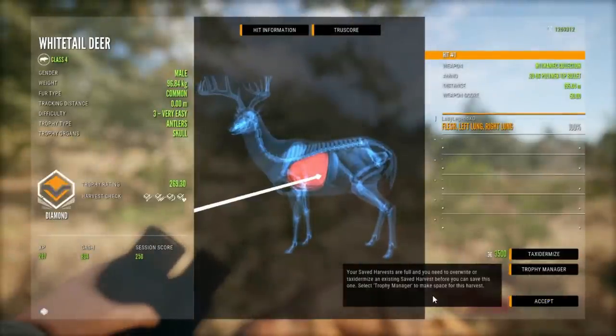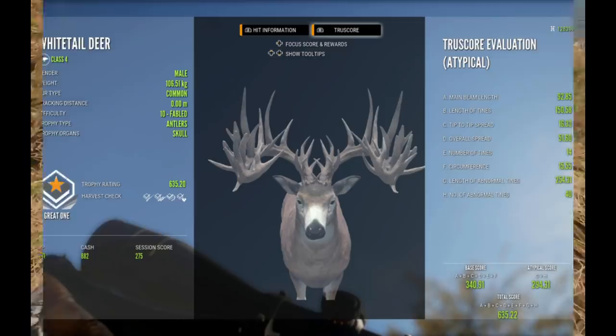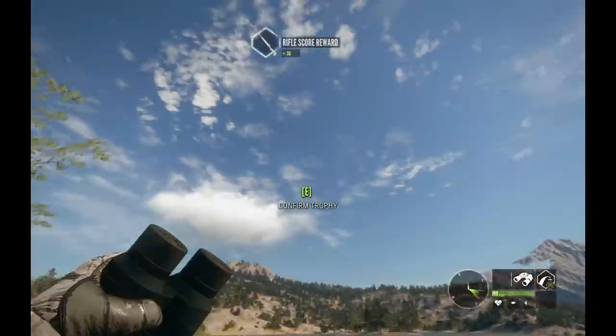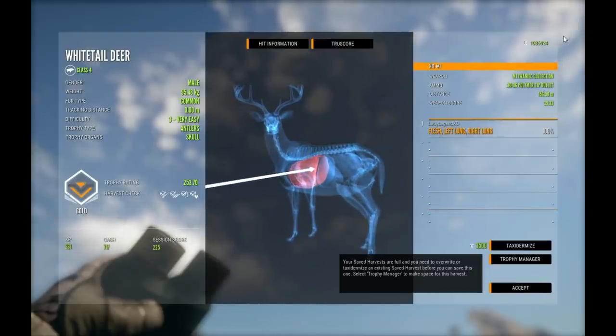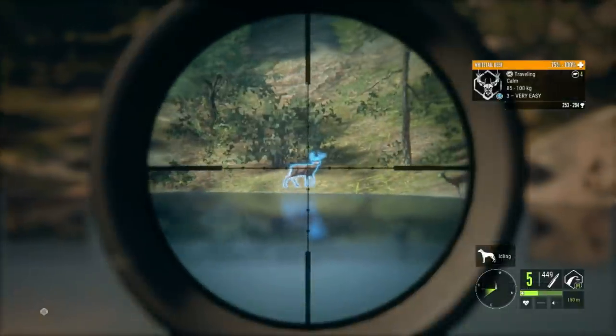I'm going to start by showing you one of the big racks, which is probably the most popular rack and the original rack for Great Ones. Here it is — it is absolutely stunning. This is probably the most beautiful deer I've ever seen in the game. This big rack Great One has 14 tines and 40 abnormal tines, and is the highest scoring of all the Great Ones, coming in at 635.2. That particular Great One weighed 106.51 kilograms.